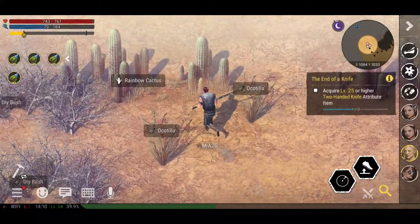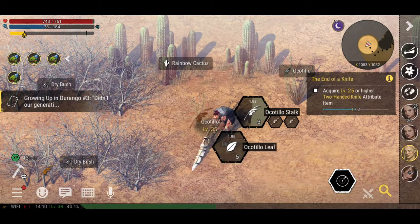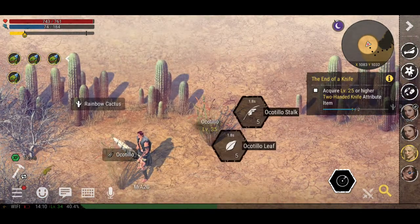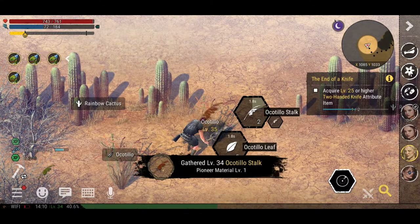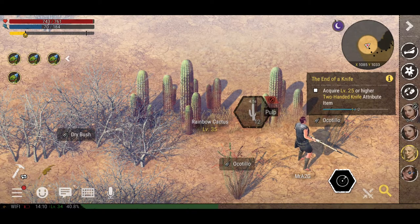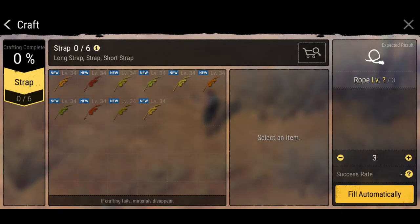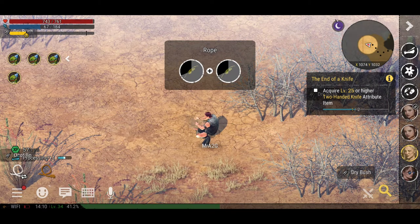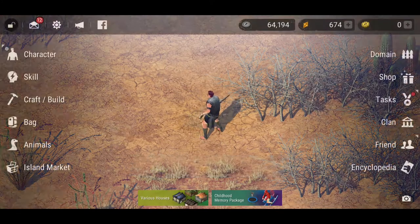I harvested that before — there we go, that should be fine. Let's grab some of these and I should be able to create the rope — that shouldn't be a problem. Let's grab that just in case. There's some rainbow cactus — I wonder what we can get out of that. There are still pulps but I need a higher level of gathering. Let's make four lots and then I should be able to craft that knife.